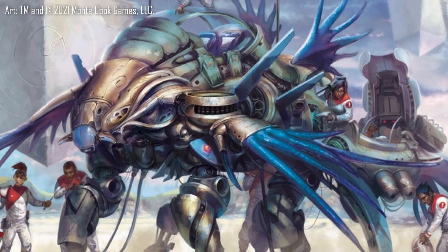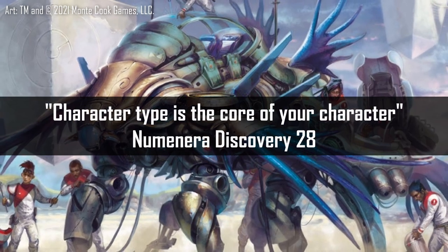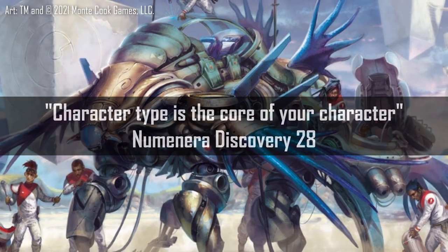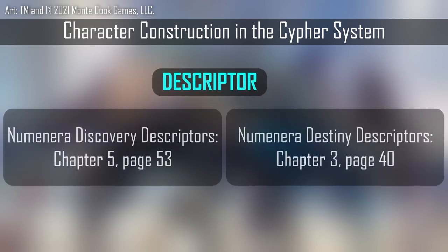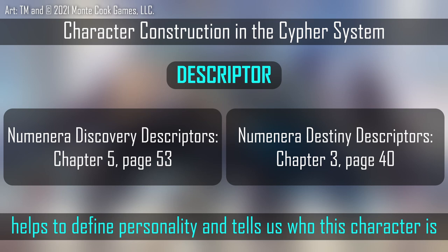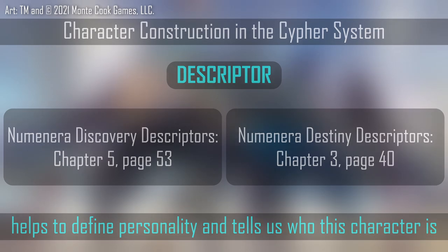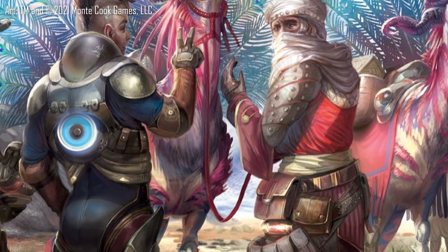While the book advises starting with your character type, stating that it's the core of your character, I'm actually going to suggest using the game's character construction sentence as the order of operations for character construction in Numenera. Starting with the descriptor gives us a sense of the personality of the character — are they heroic, graceful, imaginative, mystical, or any of the more than 45 options from just Discovery and Destiny? This helps us think about the personality of this character first and how they weigh on the narrative in terms of how we might describe their presence.